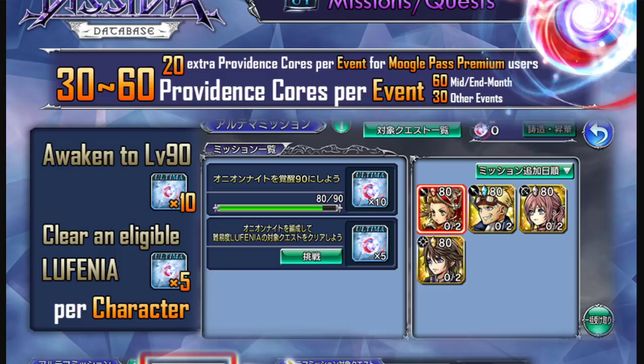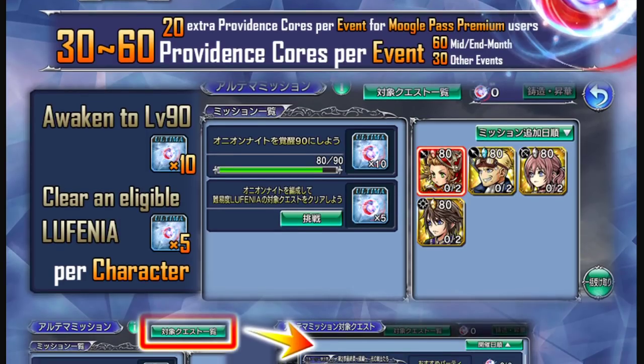To get the five Providence Cores for a character, you need to clear an eligible Lufenia stage. For example, with the image shown — Onion Knight, Cid, Sarah, and Noel — if you clear any Lufenia stage using those four characters, you will get 20 Providence Cores total, because you get five for each character, which sums to 20.